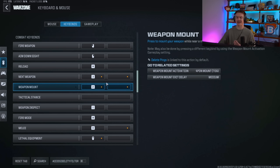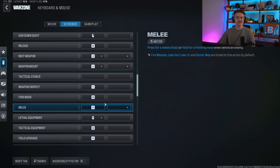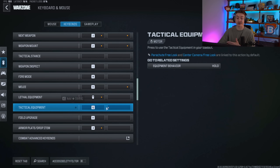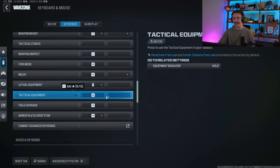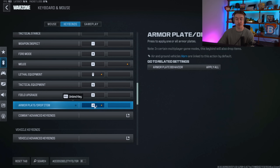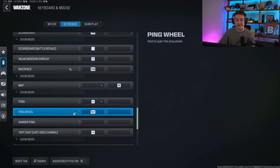Weapon mount I put to Z — whatever key you don't use, that's a good spot for it since you rarely need it. The default is T. Weapon inspect I leave on I. Fire mode is B. Melee I use V — it's an easy key and I don't use it for anything else. Lethal equipment is on middle mouse button, which is very easy to throw while aiming. Tactical equipment I have on Q. Field upgrade is X. Armor plate I use 4 — I recommend using one of your number keys instead of the default G.